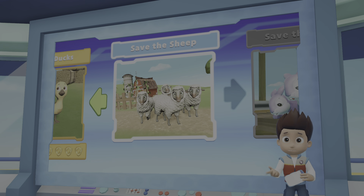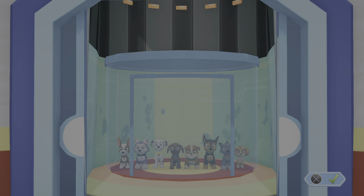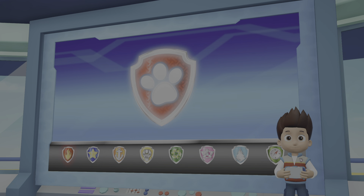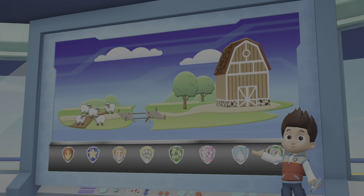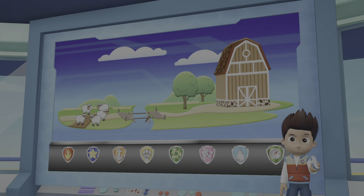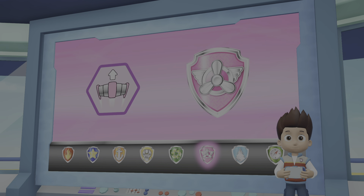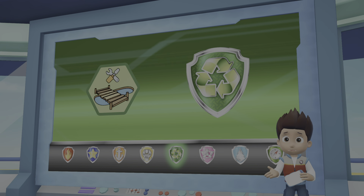PAW Patrol to the lookout! We just got word from Farmer Al that his sheep are stuck. The old bridge collapsed and they can't get home. Skye needs to fly up high and find where the sheep are. Rocky needs to repair that bridge. Then the sheep can get home safely.